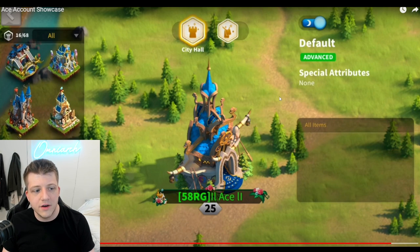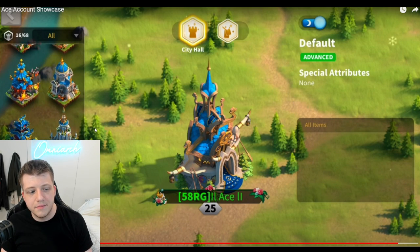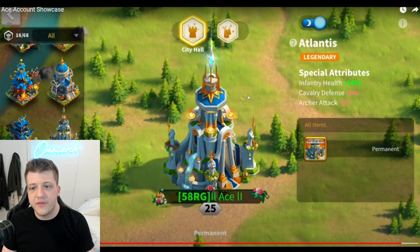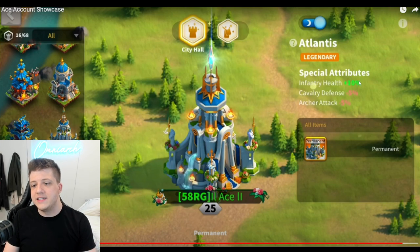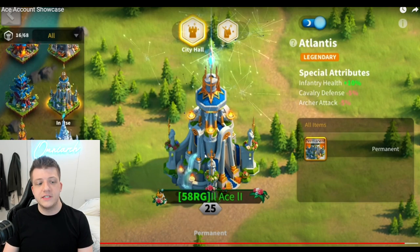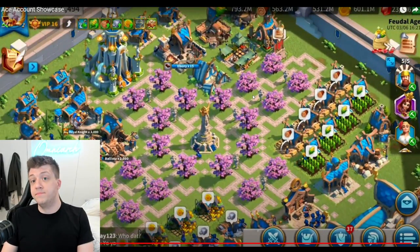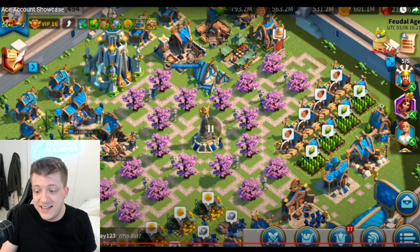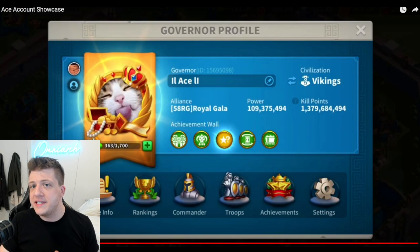Let's take a look at some of the skins. A lot of the stuff is just gotten from the 7,000 gem event, except for the Atlantis skin — this is his Zenith of Power skin, 10% infantry health. We love to see that. That's the same one that I have on my account, but he's basically free-to-play so he did it in a much more impressive way.